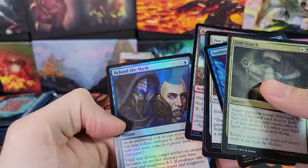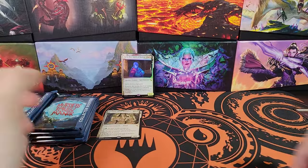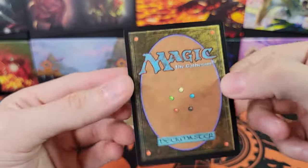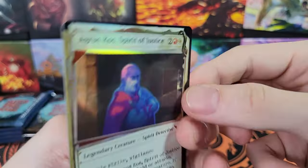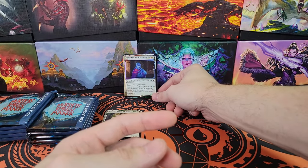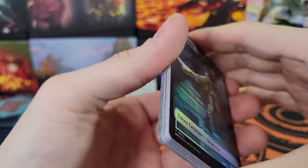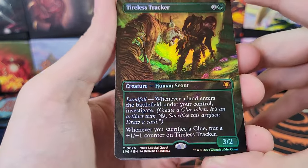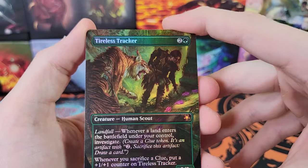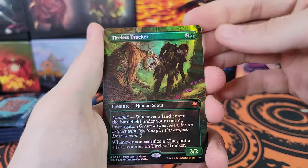All right, commons and uncommons. These are Japanese printed packs, so the condition, as you can see, very nice. I'm assuming the serialized cards are also Japanese printed, so serialized and invisible ink cards, if you get one, seem to be in very good condition for this set. I think the last four or five collector sets have all been printed in Japan. Special Guest - Mythic Special Guest Tireless Tracker, very cool. So we're two for three on Special Guests and two for three on invisible ink.